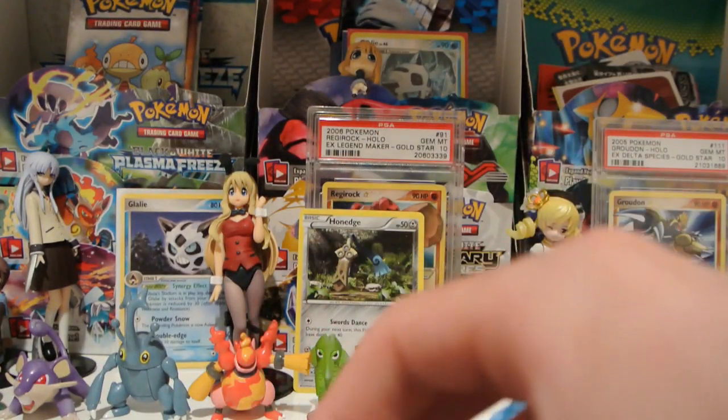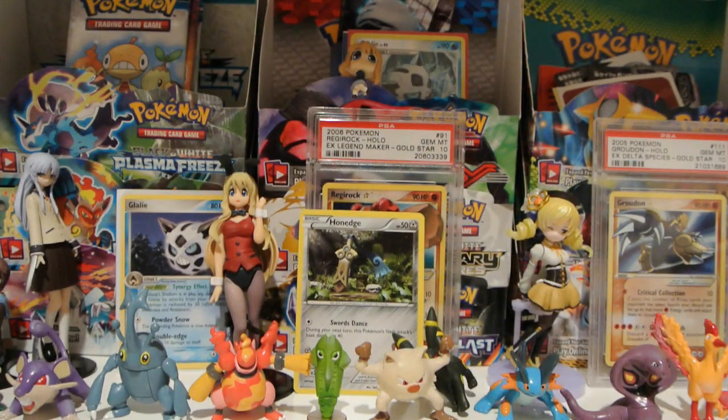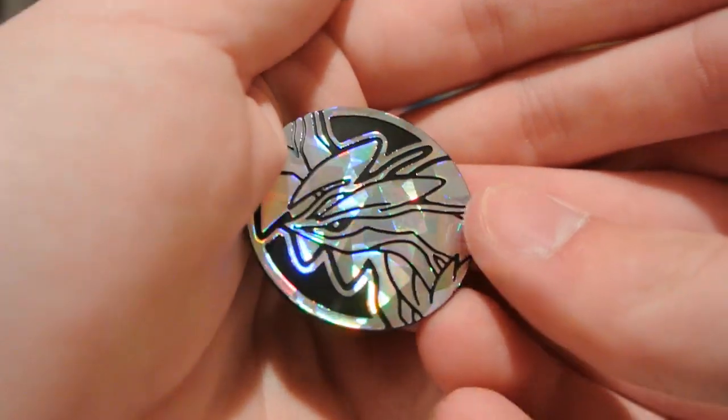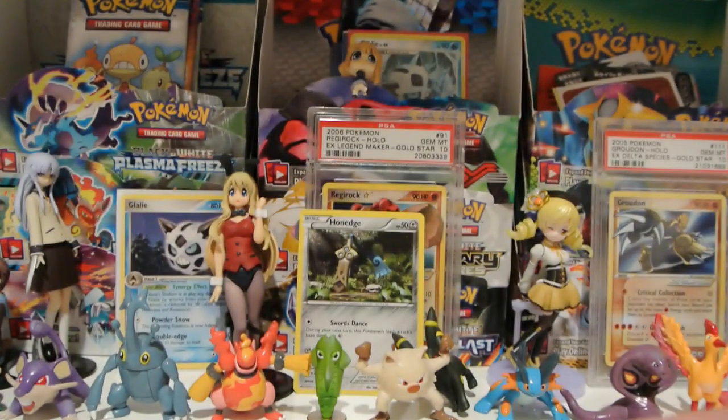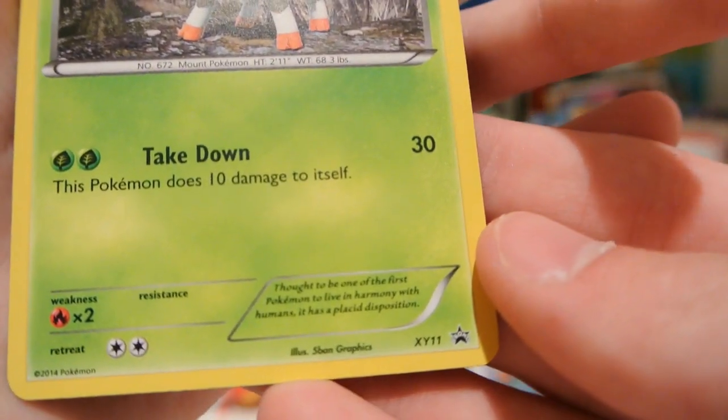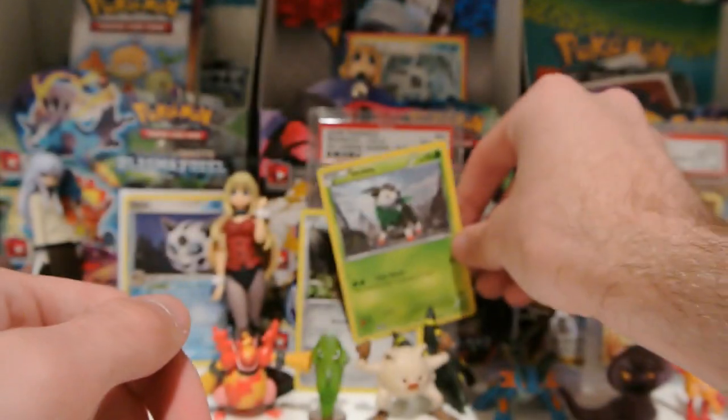The coin in here is an Yveltal coin, so that is different. Here is what the coin looks like — that same sparkly pattern but with Yveltal on it. And here is the Skittle. Really great artwork on this and the Honedge card in my opinion. XY11 is this one.